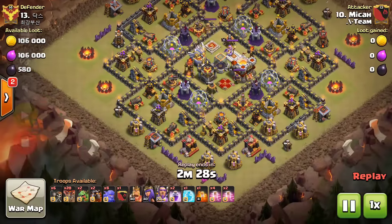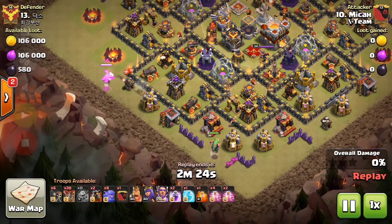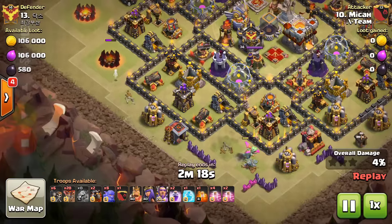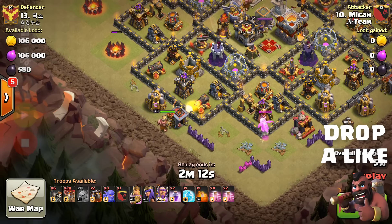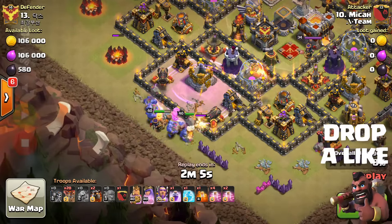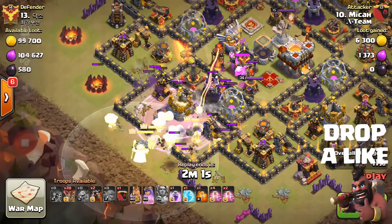We will now start the attack and see how it works out. He has already started the baby dragon portion. The baby dragon over this section will be destroyed by their defense, however the baby dragon at the bottom is doing its job. Now here come the heroes and the bowlers. Look at the placement of the heal spell and the wall breakers, and the activation of Grand Warden's ability saving all the wall breakers and breaking open the second compartment.